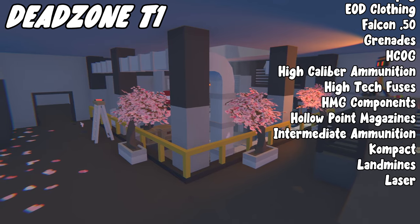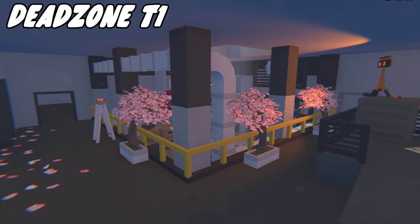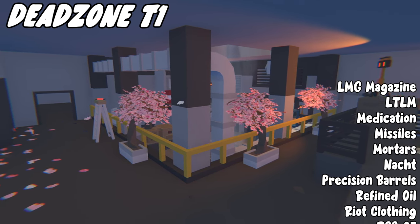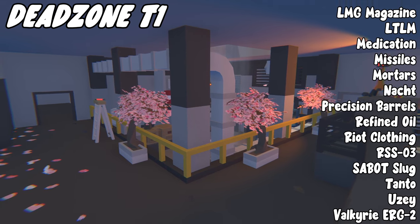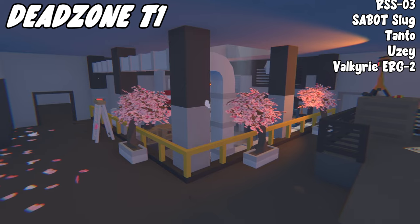Dead Zone Tier 1 (Camp Crystal side) also drops high tech fuses, HMG components, hollow point magazines, intermediate ammo, compact, laser, landmines, LMG magazine, LTLM, medication, missiles, mortars, noct, night vision, precision barrels, refined oil, riot clothing, RSS-03, sabot slugs, tanto, Uzi, and most importantly the Velcroi ERG2.